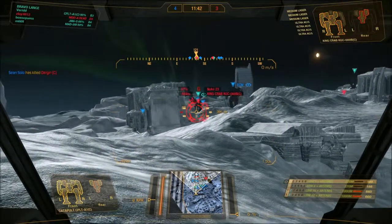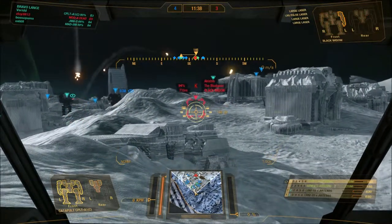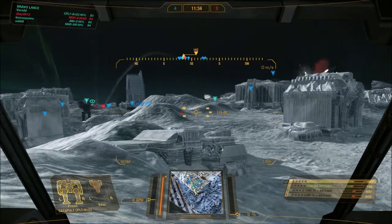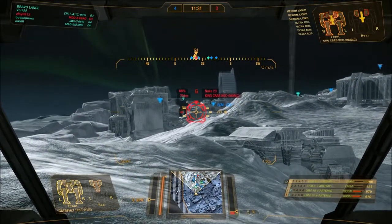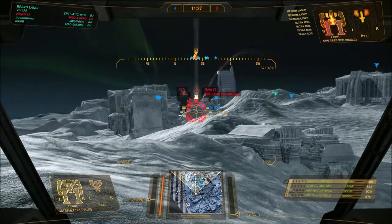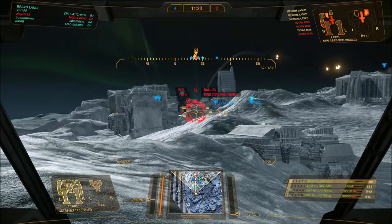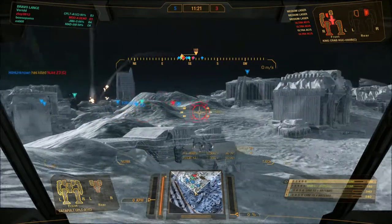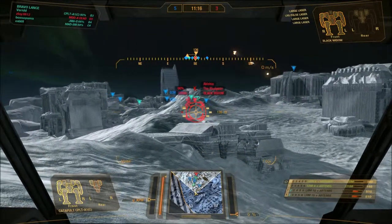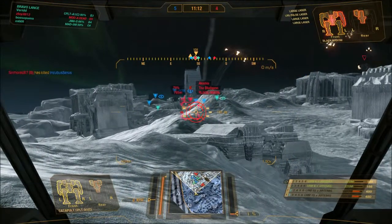We destroyed one target. I'm not quite sure if that is my doing or if I just marked them — when I mark them and they get destroyed, I get the message 'target destroyed,' but I'm not quite sure if I'm also the one doing the destroying. We will see that on the end result screen. Marked — rockets out, rockets tracking him. Rockets out, rockets tracking him.